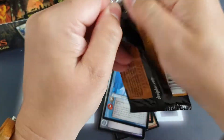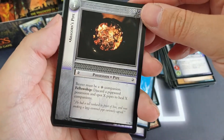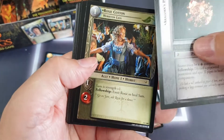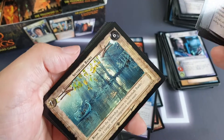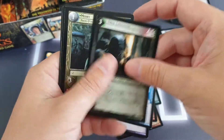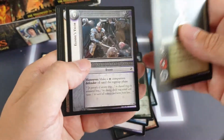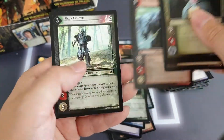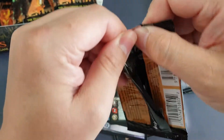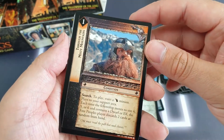Nearly at the end of pile one from the box. We've got Aragorn's Pipe, Rosy Cotton — Hobbiton Lass — wow. And then we've got Silverload Banks as a location. Our rare is an Uruk Lieutenant. We've got Merry — we've had Pippin and now we've got Merry, so we should have pretty much most of the Fellowship. I think we're missing a Gandalf other than the fixed starter set Gandalf.